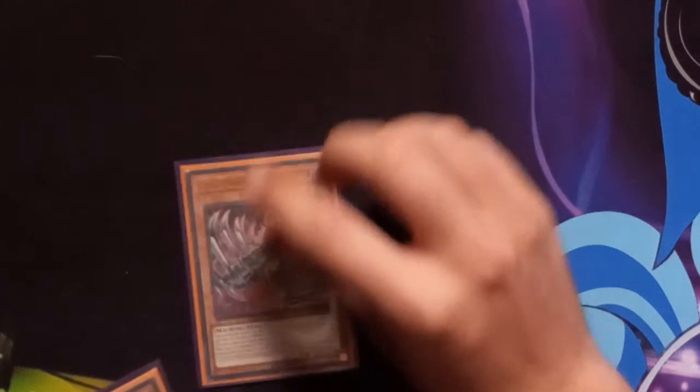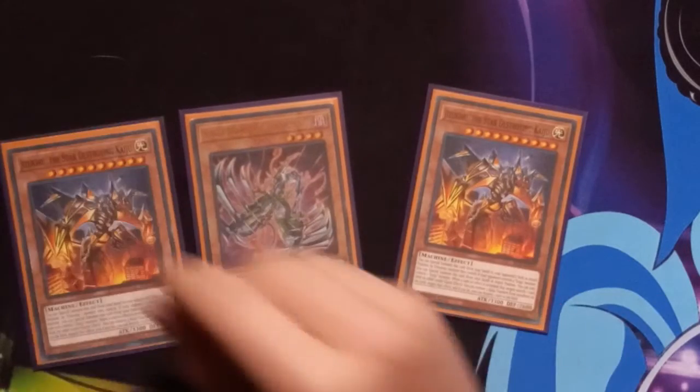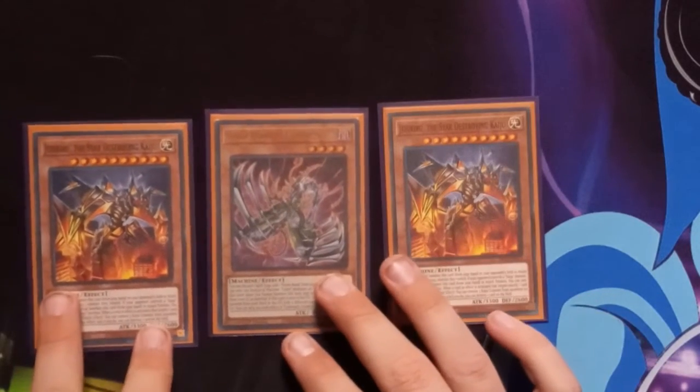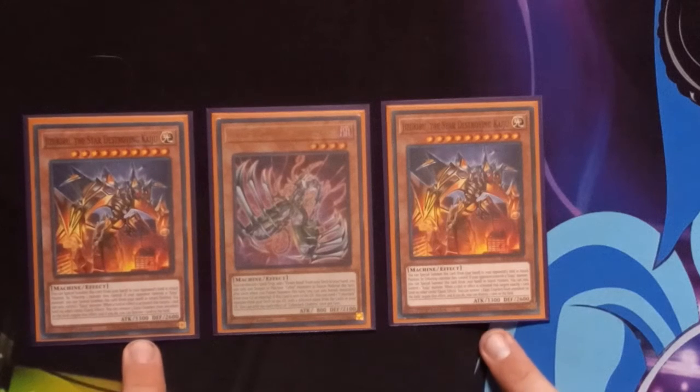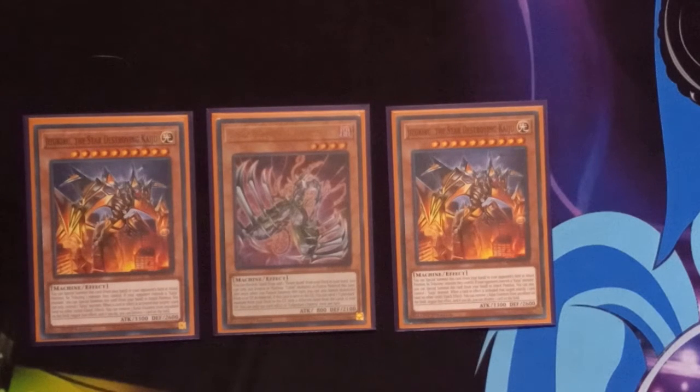For our last Cybers, we're playing one Chimera and two Jizukiru — sorry, excuse me for butchering the names. These are Kaijus and they're Light Machines, so you can search them off the Repair Plant. And Chimera is just to access Power Bond so you can go for the OTK.